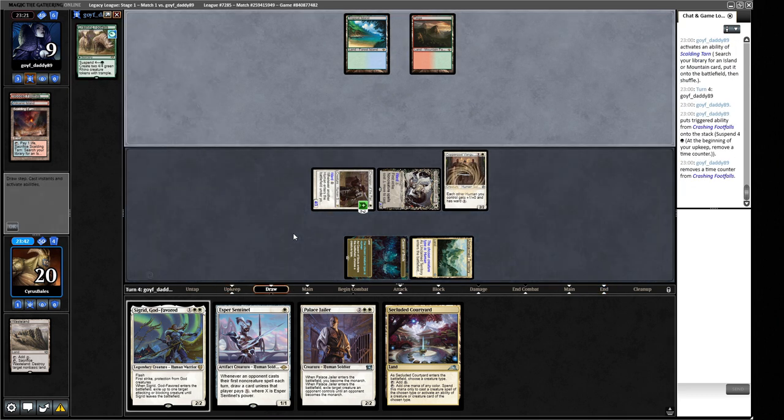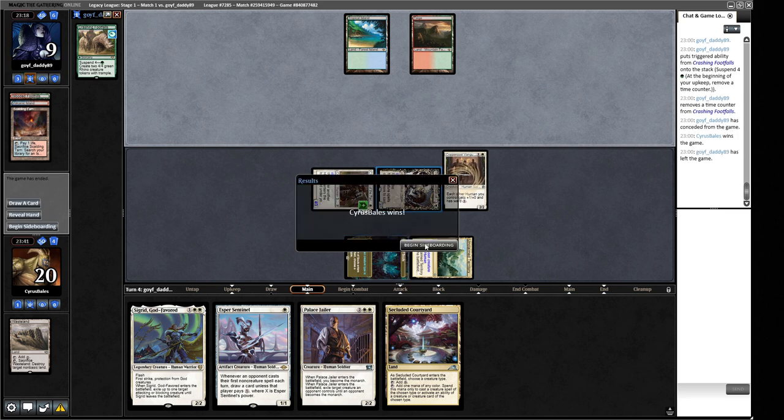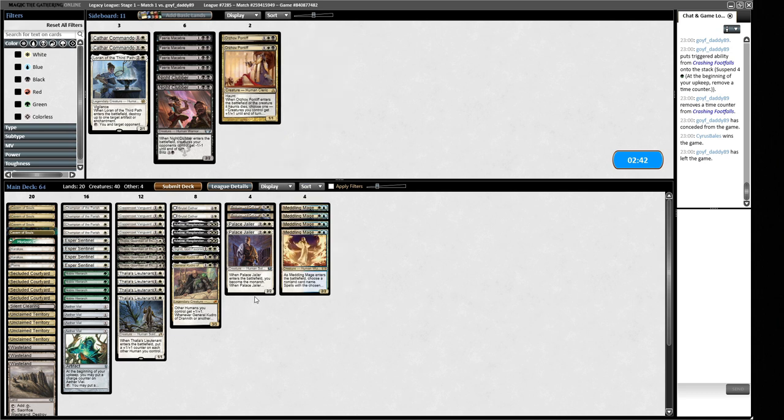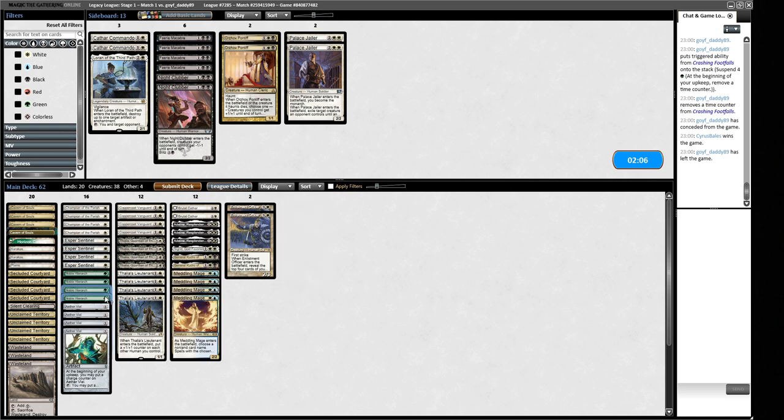We get a quick win in game one. For sideboarding against Crashing Footfalls, we can just name Crashing Footfalls with Meddling Mage. I probably don't want Palace Jailer — it's setting up for failure. I don't mind the Enlistment Officer. We should remove some Hierarchs, or maybe the Enlistment Officers since they'll be too slow. Let's keep our curve nice and low; this game will be over relatively quickly one way or the other.